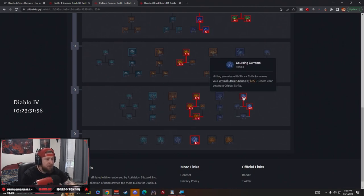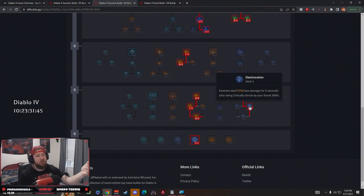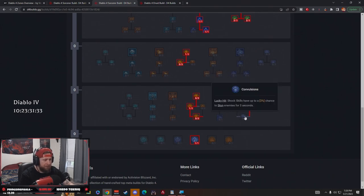We're taking Coursing Currents — hitting enemies with shock skills increases our crit chance, and we always want to be critting. Then we have Electrocution: enemies deal 15% less damage for five seconds when critically struck by a shock skill. We want as much critical strike as possible so this damage reduction always applies, improving our survivability even more.